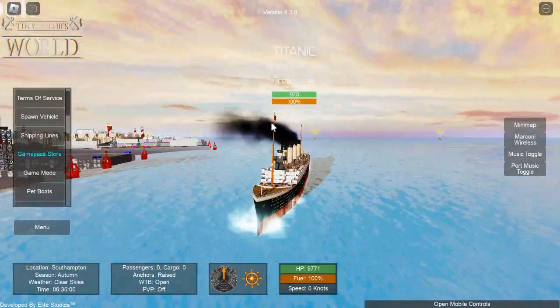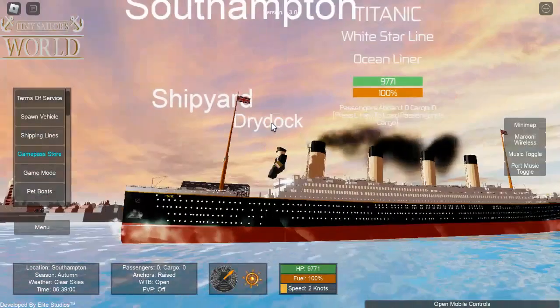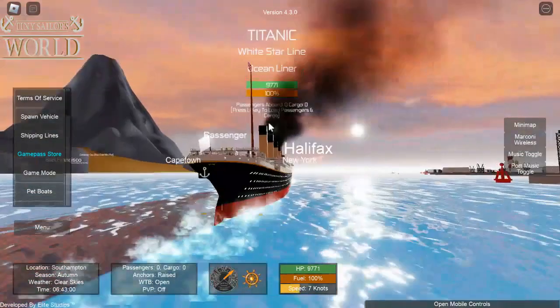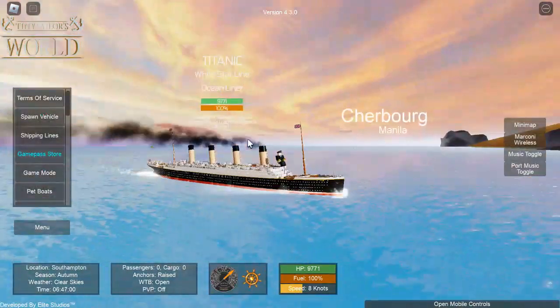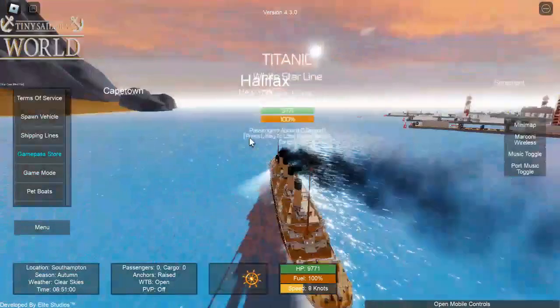It's Q for lighting. It's E for horn. For some reason, the ship is really up. You can really stay at a red line. And we're off.